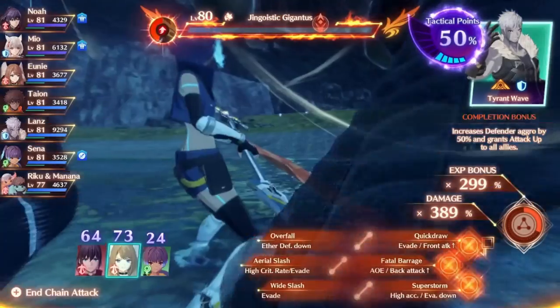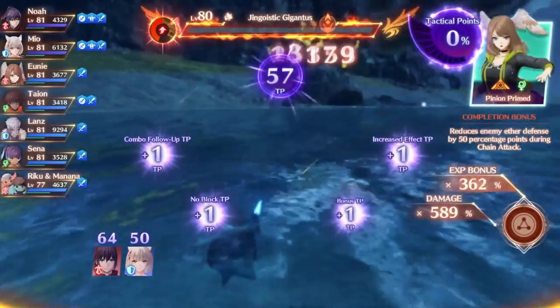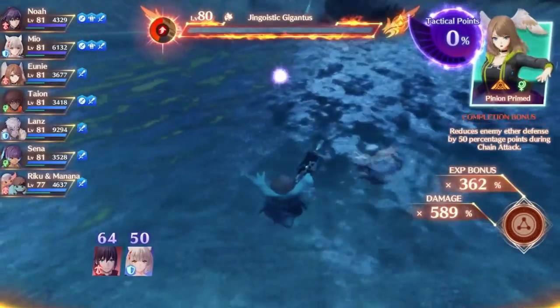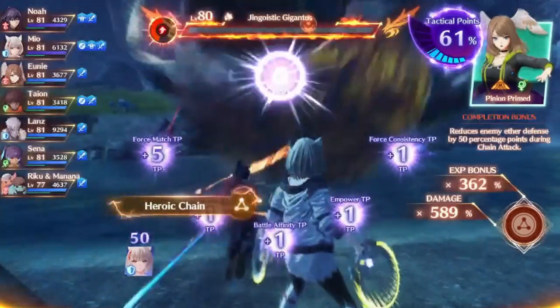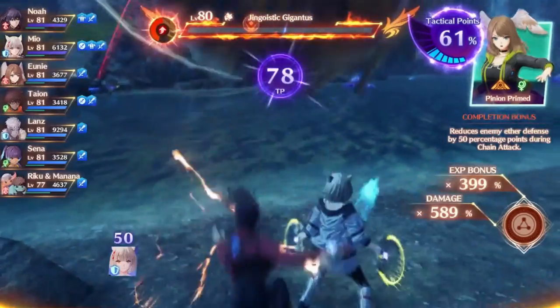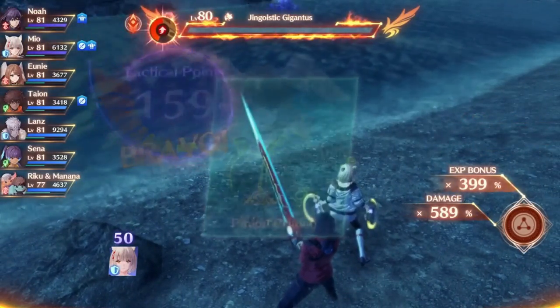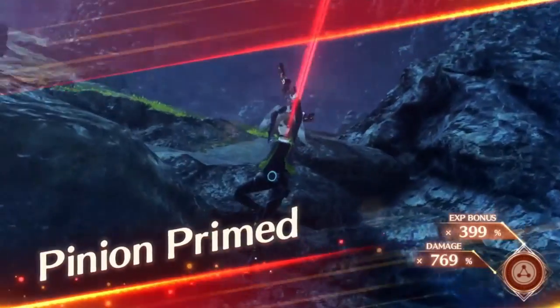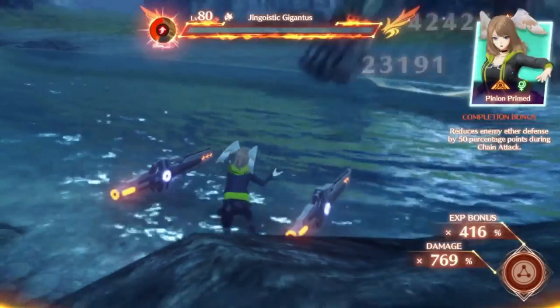Hero characters can also join in and attack in chain attack rounds. Hero characters will not get the role bonuses like the 6 main party members, so that is worth remembering so you don't accidentally use a healer class hero and go over the cap when you don't want to. However, heroes all come with their own bonuses for attacking, which can drastically affect how chain attacks go. There are too many to discuss all of them, but many have quite strong effects that can make your chain attacks way more likely to succeed.